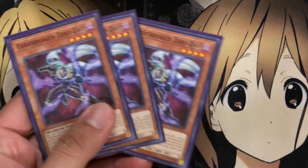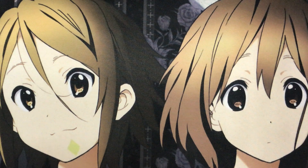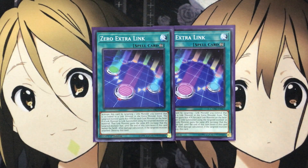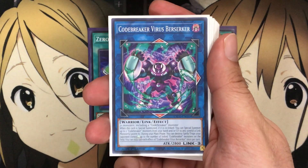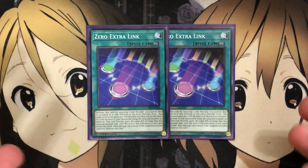That's it for the monsters. With Zero Day being the only Codebreaker monster, the focus is on warriors that easily summon onto the field for our Link plays. For the spells, being a co-link deck, I'm running two Extra Link. You activate it by targeting one link monster you control that is co-linked to a link monster in the extra monster zone. The targeted monster gains attack for each link monster on the field, and if it's used as link material, that new link monster keeps the same boost until end of turn. I run two in case one gets destroyed.